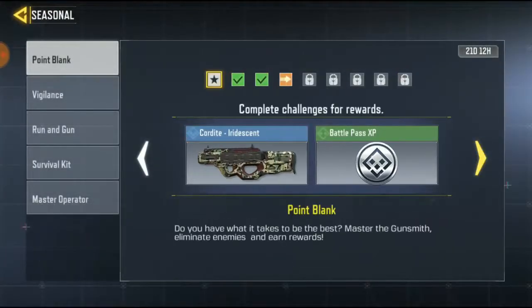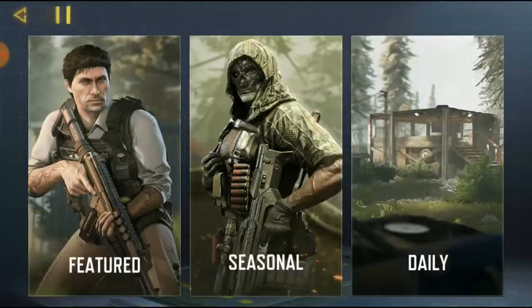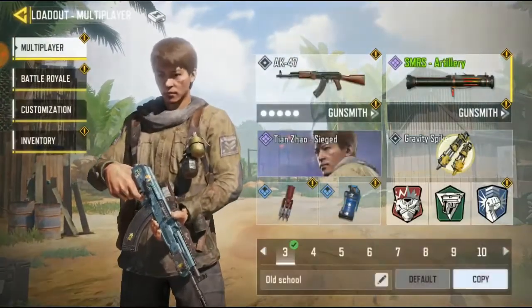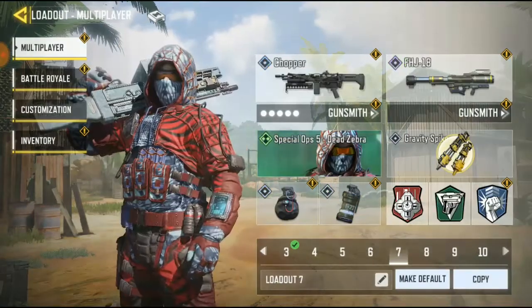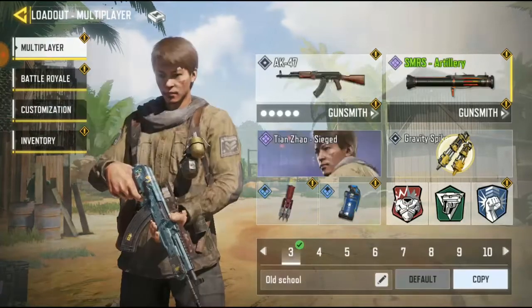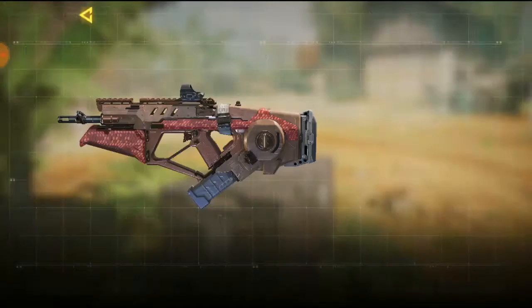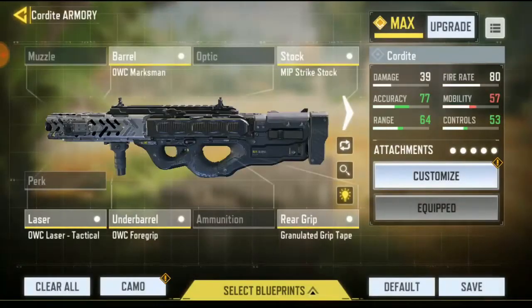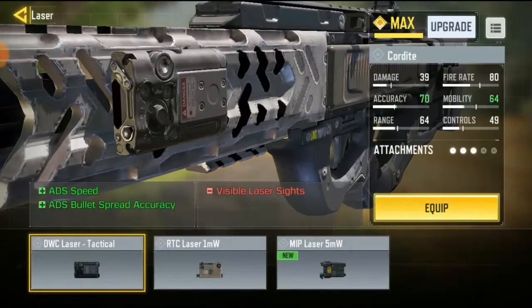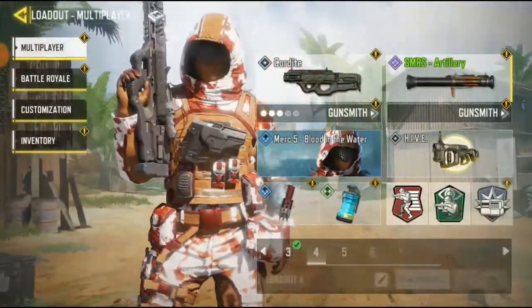Now go for the last task — kill 20 enemies with the Cordite equipping any three attachments. Go back to Cordite. Right now I'm going to try to change the loadout. Let's go to Cordite, remove some attachments and make it exactly three attachments. Right now you can see the attachments you're adding and removing. We've got three attachments. Let's go ahead and get 20 kills using the Cordite.